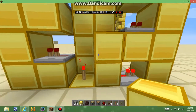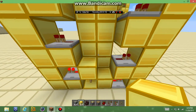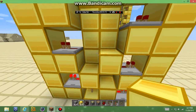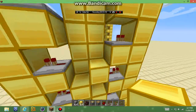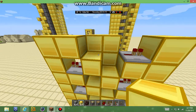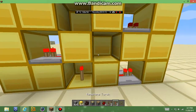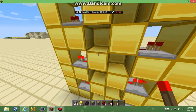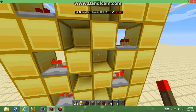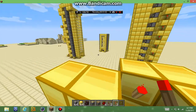Then you're going to do that, and you're going to zigzag them going up with the redstone repeaters. You're going to continue to zigzag like that. And then now what you're going to do is put redstone torches like so. These elevators are like one of the easiest ones you can actually build — I just love making them because they're so easy.